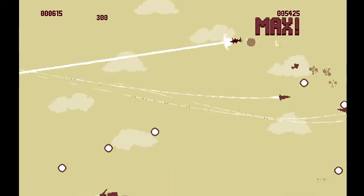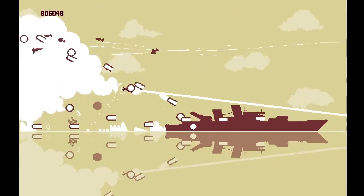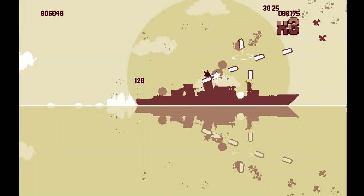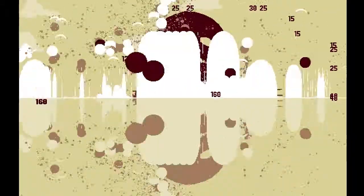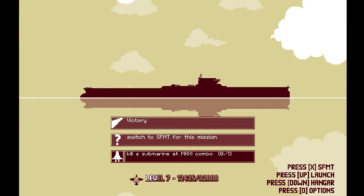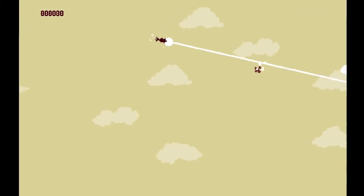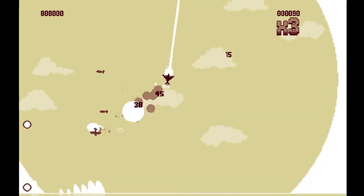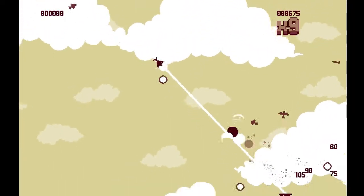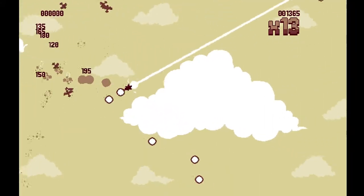Let's try and kill a battleship by ourselves. Eat my beam, you big ugly battleship! I blew up. The explosions in this game are so huge. Kill a submarine at max combo — that's going to be difficult. We should switch our plane to random after this — there's a random mode with a random engine, random body, and random gun.